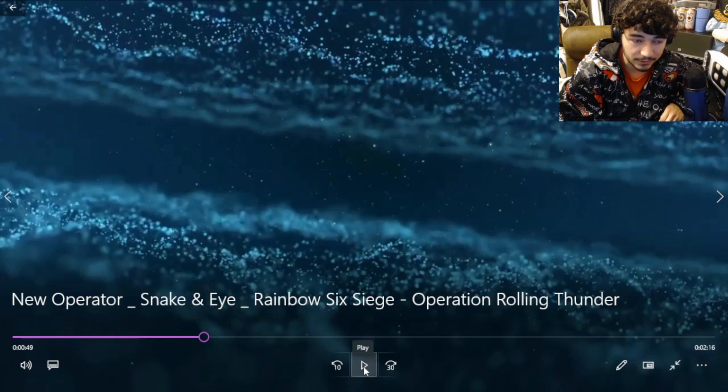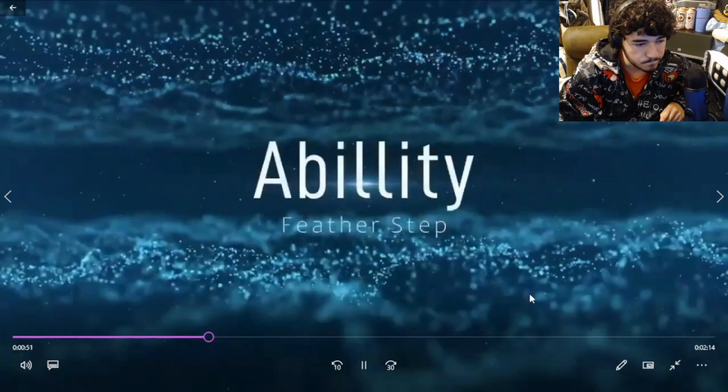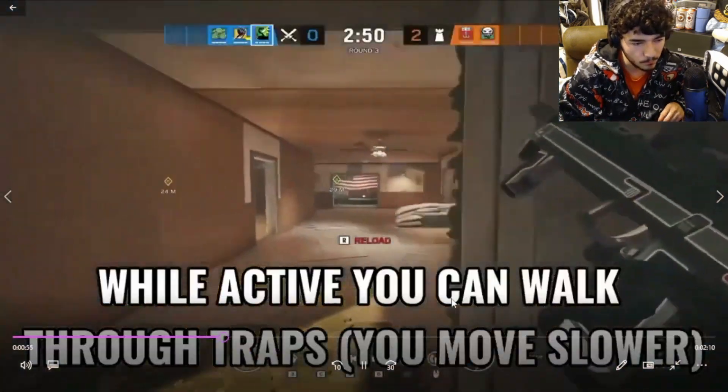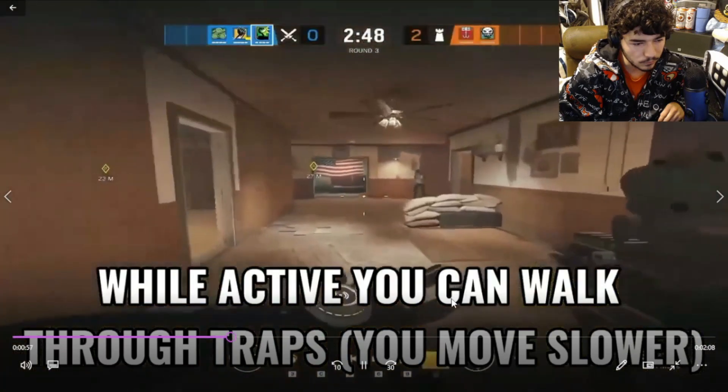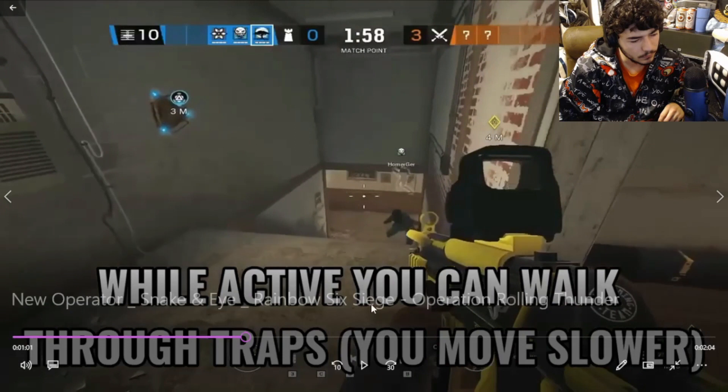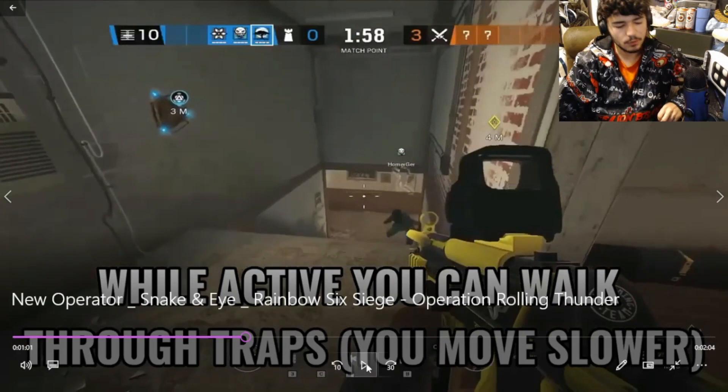The ability is called Feather Step. While active, you can walk through traps but you move slower.